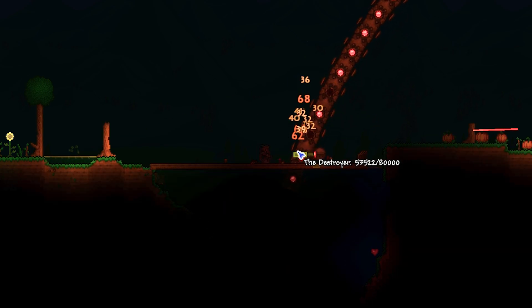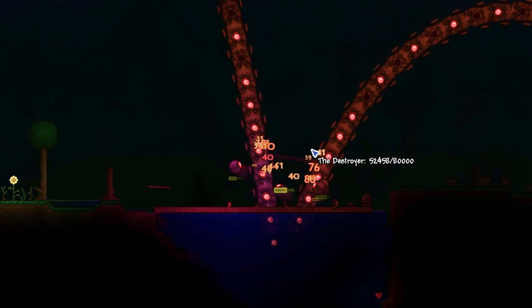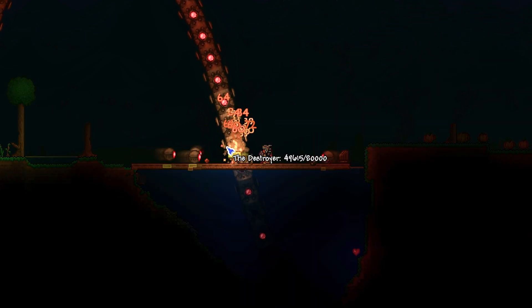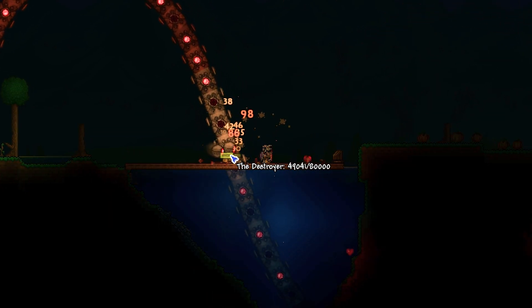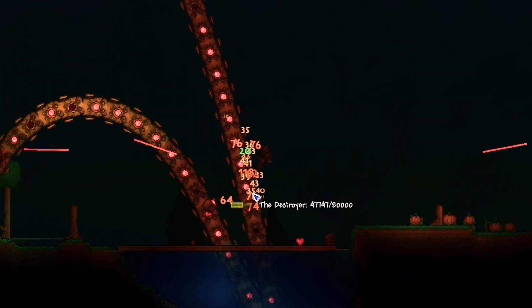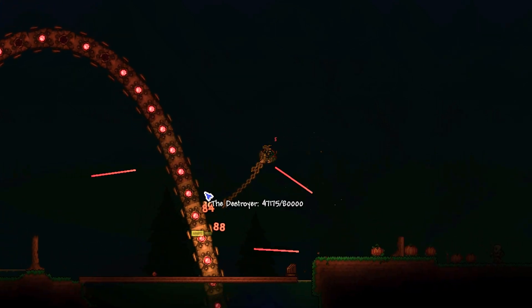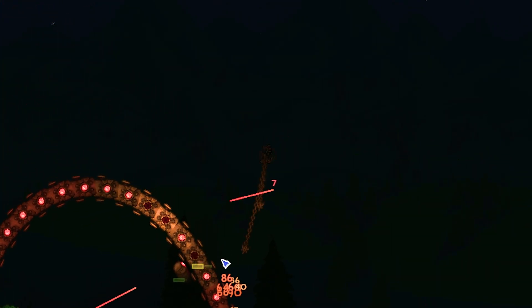Feel free to put any other weapon suggestions down in the comments section. Anyway, the basis of this fight is pretty much to stay alive. It's got 80,000 hit points, he's going to be moving all around, and the biggest thing — he's going to try to enclose you in a circle. Try not to stay in that circle. If you have to take a hit to get out of it, then do so, but you want to have that mobility to move around.